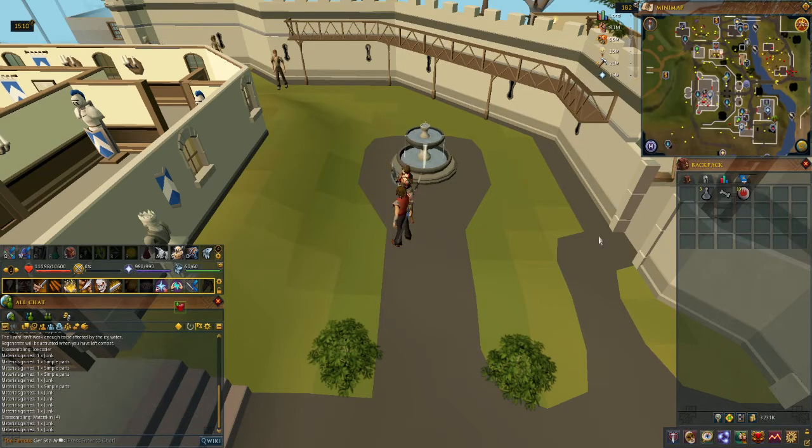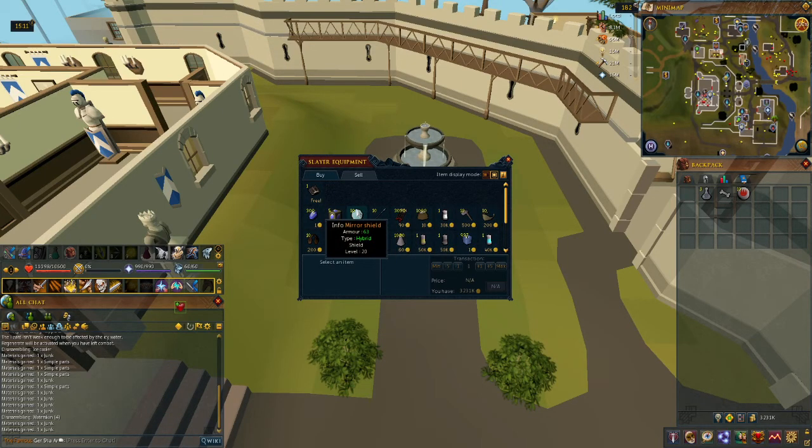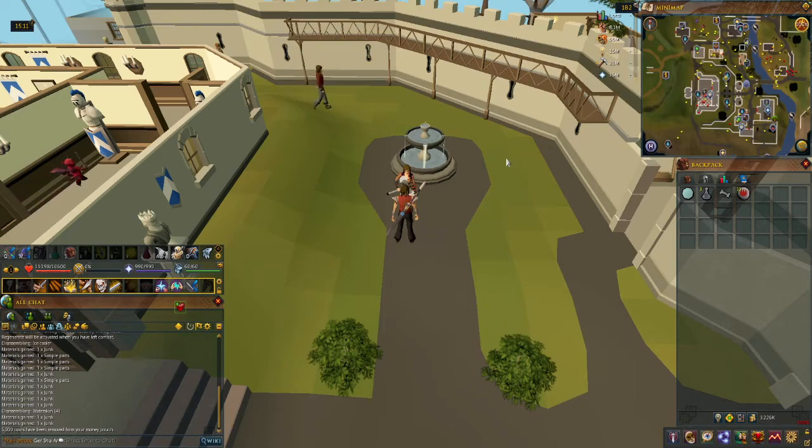We are back at Jacqueline again. Once you get to level 25 Slayer, you'll need to go ahead and buy a mirror shield from Jacqueline here, because we're going to go fight Cockatrice.